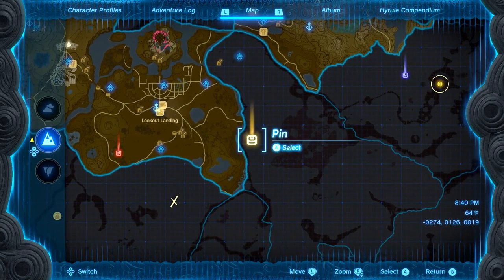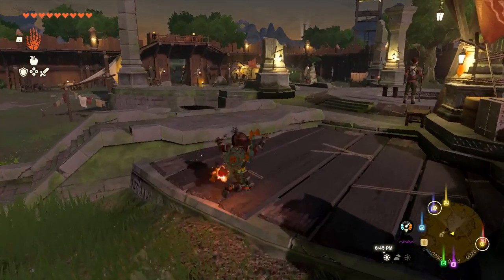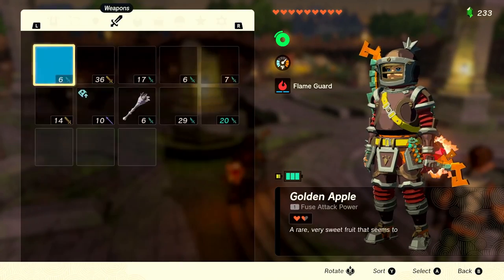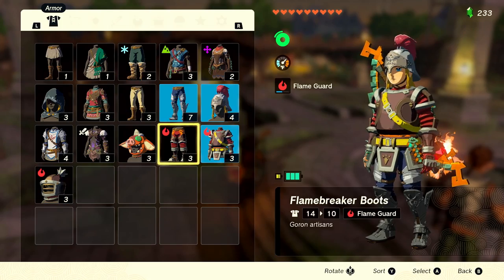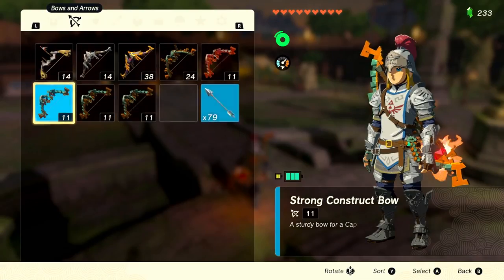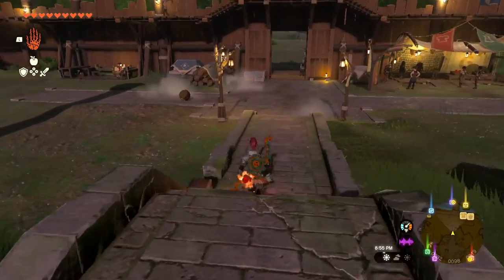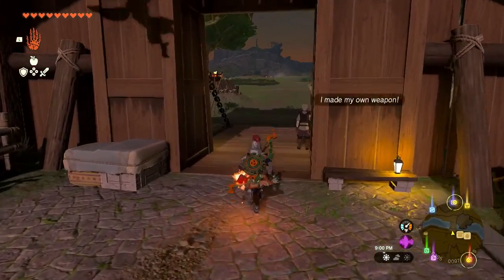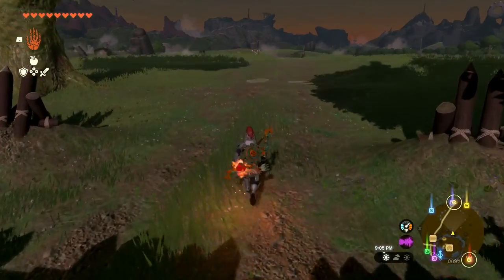Along the way we can figure out what's going on and maybe get a couple of shrines — that always feels like the more superior way to explore this game. Before we get too carried away, I want to change my gear. I'll stick with the Soldier Greaves since they have good defense, and we can upgrade later. We have three Korok seeds so not enough for an upgrade yet, but we're good to get going.